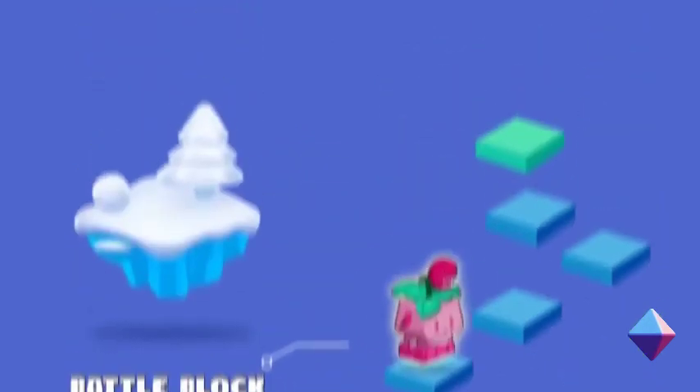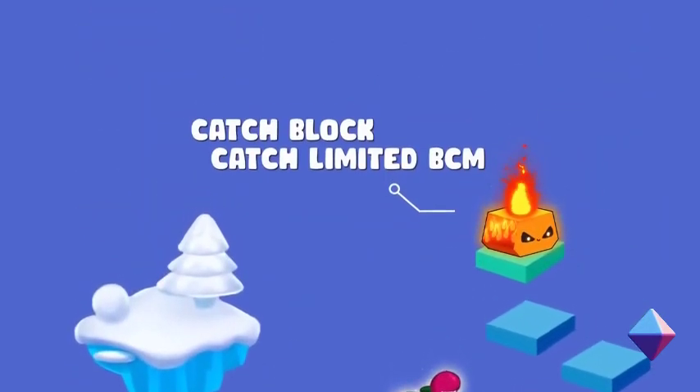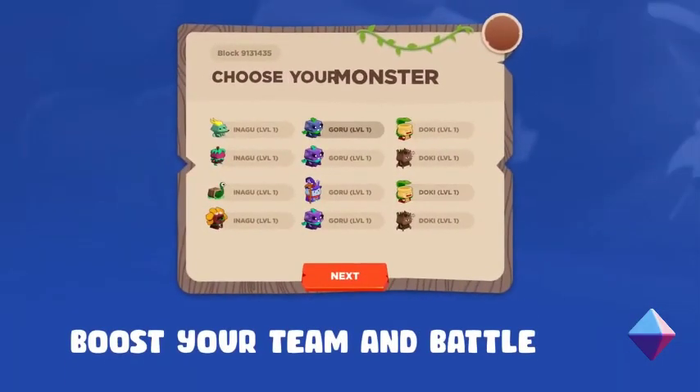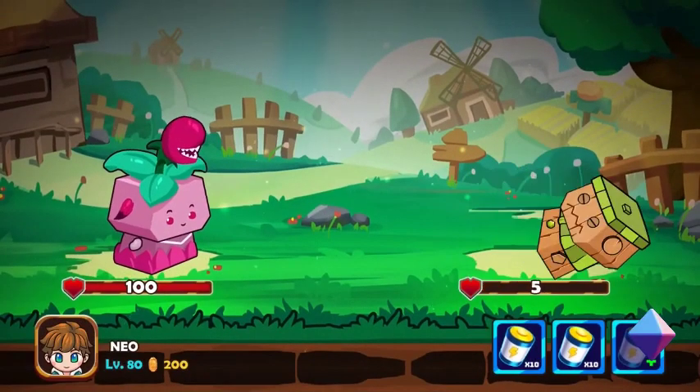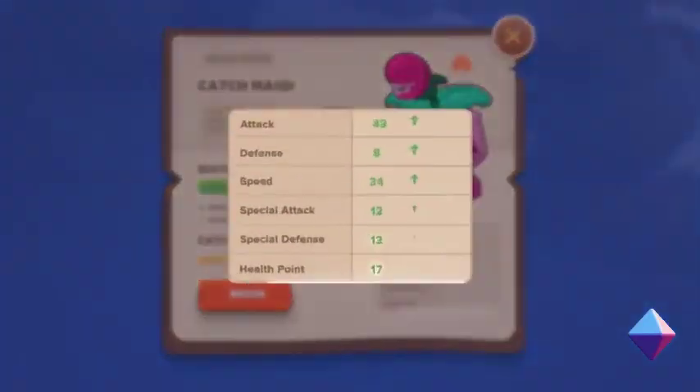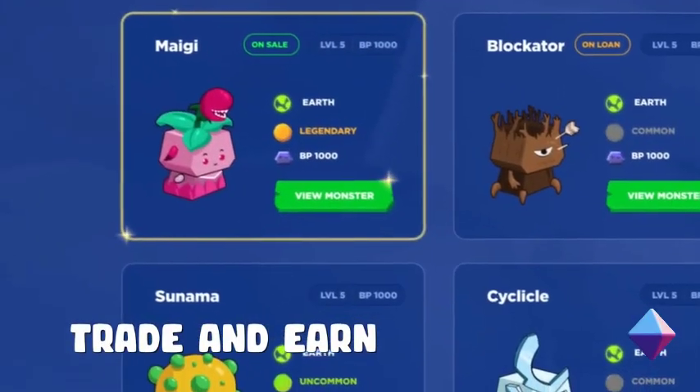Players can begin playing the game with an initial investment of $10 to choose their first monster and begin the adventure. In this game world, which is heavily inspired by Pokemon, players' objectives are quite straightforward. The main goal of players, or blockchain defenders, is to battle and hunt down evil monsters to prevent them from corrupting the multiverse.